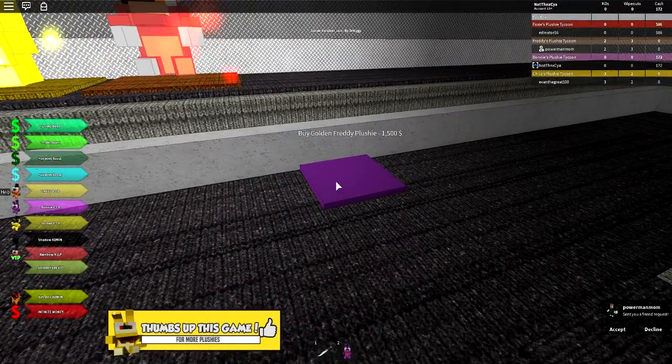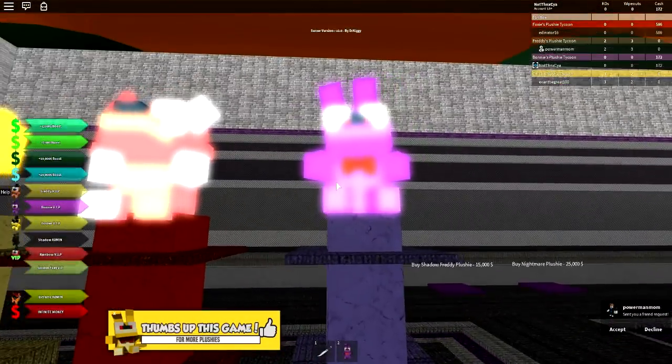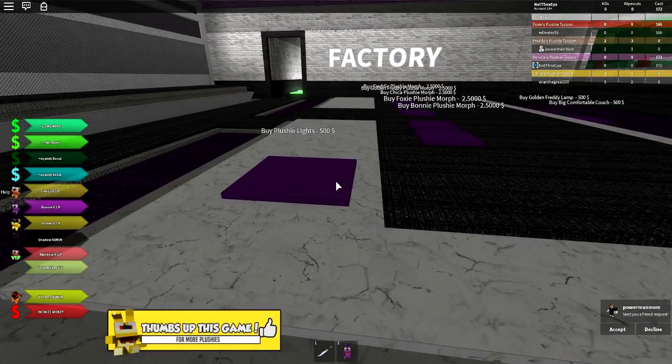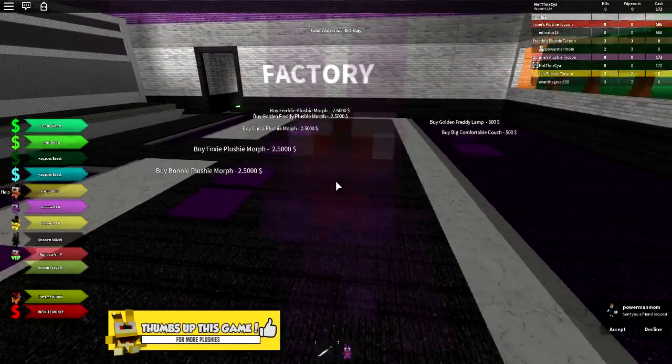I think we can get Golden Freddy — that would be pretty cool. We've got our nightlights. These are so expensive, I don't know if we're going to be able to afford those. We'll try.